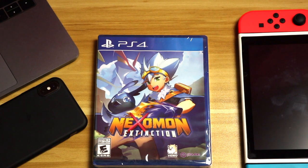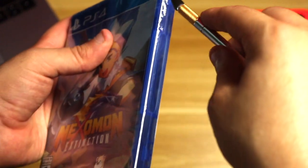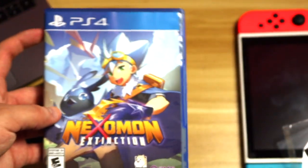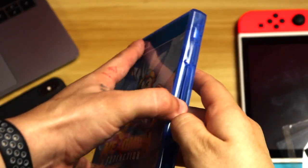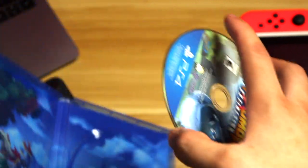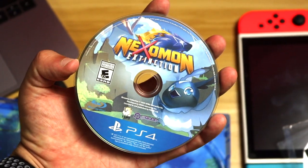So let's get into the box and see what's inside. Got to be careful because the game is loose in there. If you guys want to pick up a physical version, I recommend you do it quick because they are going to run out eventually. But if you do want to get it cheaper on the Switch, you can go ahead and do that. Here's the game itself — pretty cool, Nexomon Extinction.